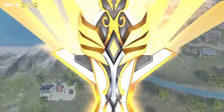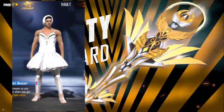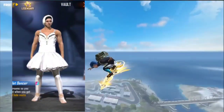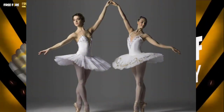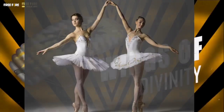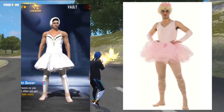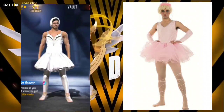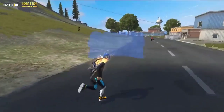Now we are in the game using the new updates in the background. First, this is the Ballot Dancer Bundle. It is a dancing bundle inspired by Italy and Russia. If you choose a female bundle, you can also choose a male bundle. You can choose a dancing style and a ballad dance.